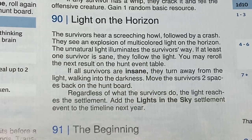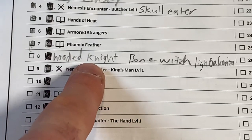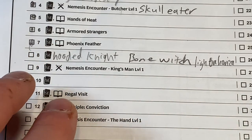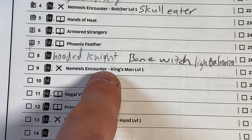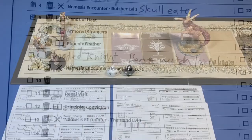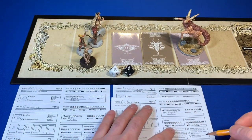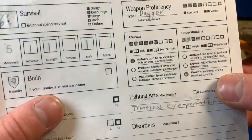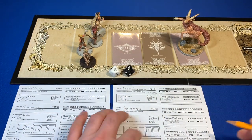We're noting Light on the Horizon — and now we have the hooded knight who took out two people last time, the bone witch, the lights on the horizon, and the upcoming nemesis encounter. It's going to be a tough stretch ahead. Also, a few people caught that I hadn't marked Tinkerer down for Gold Moon — I've corrected that now.